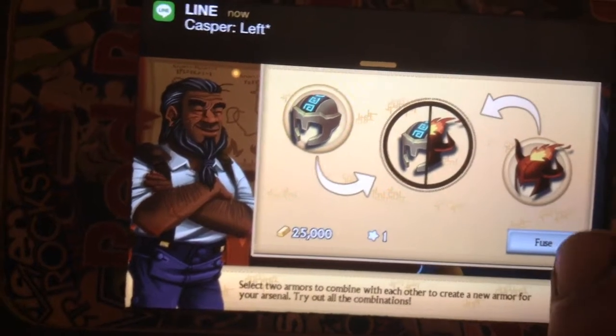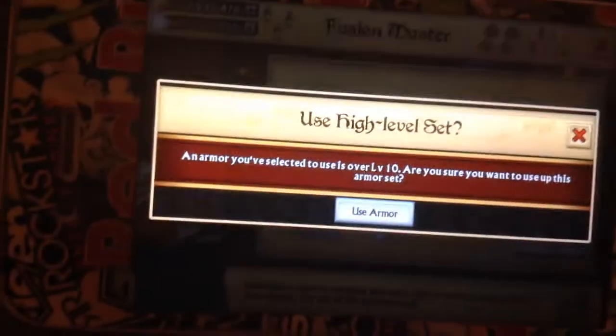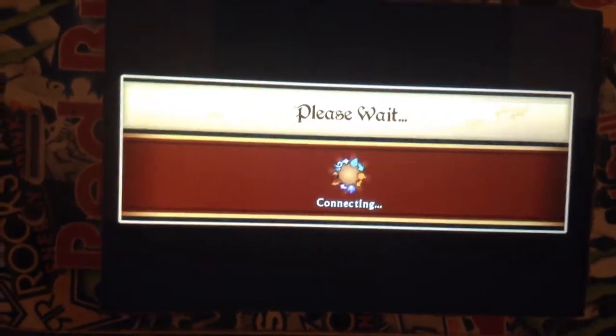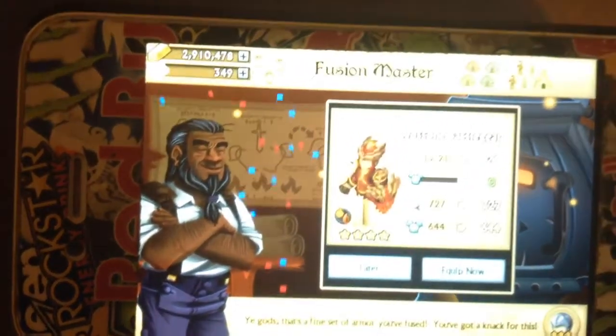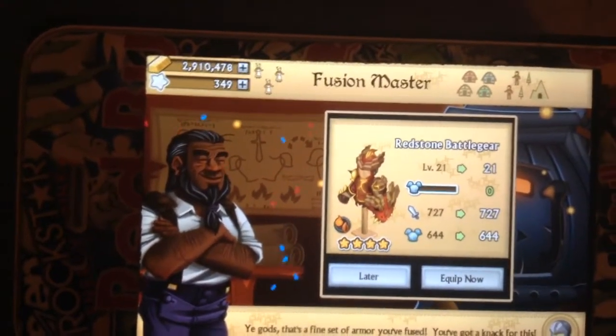Here we go guys — combining tectonic mantle and blazeborn vanguard. Another four star. Yeah, no, I thought I'd get that redstone thingy. I've already got a fire earth epic.